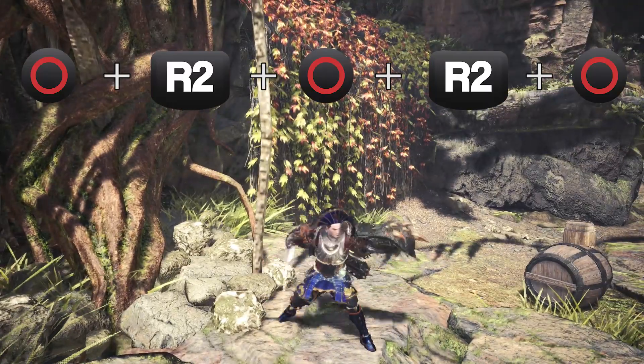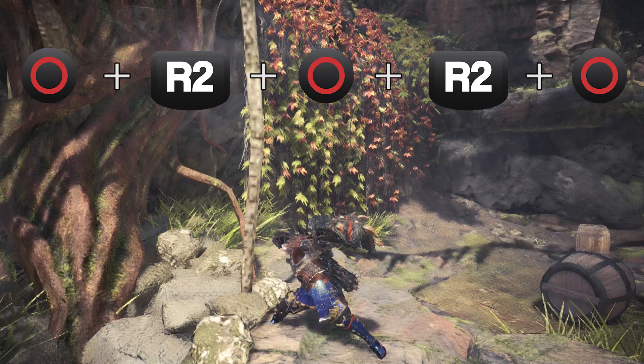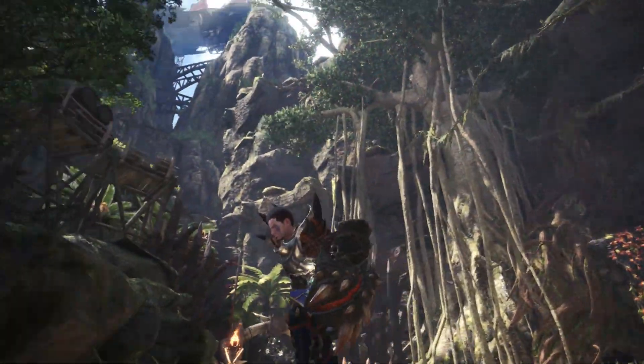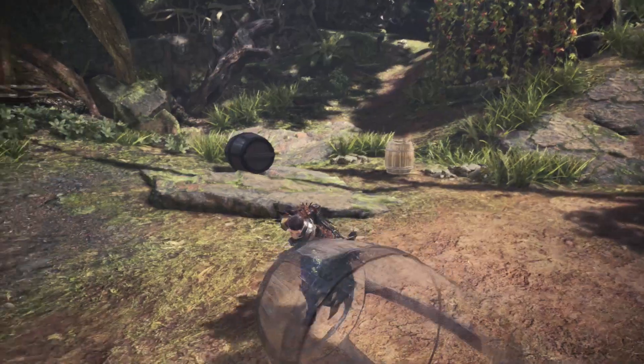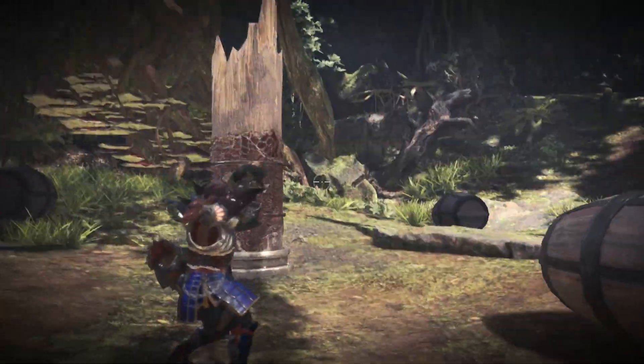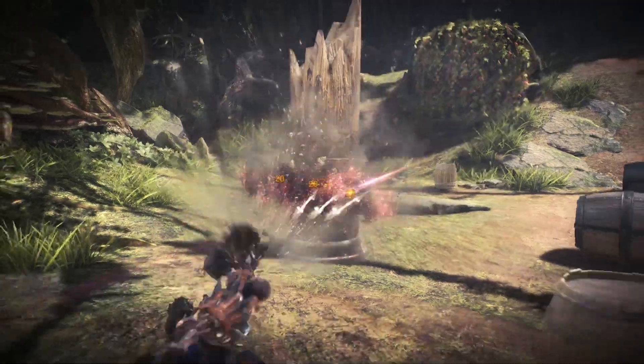These are the combinations speedrunners use mostly to get out as many arrows with as high a damage output per arrow as possible. But which one of the combos is the best one? To be honest, it really depends on quite a few things. But if you want a short answer, combo number one is your go-to. If you want to know why and the more technical answer, let's get into it.